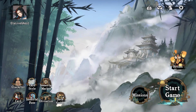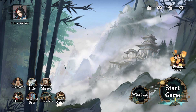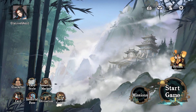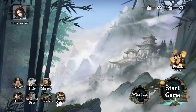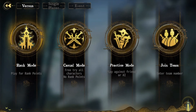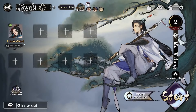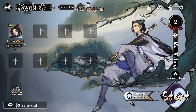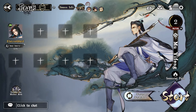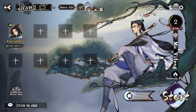Hello everybody and welcome to a game called Yuxiang, the cultivation card game. This is now officially out in version 1 and it's free to play, so it's worth jumping in and trying it out yourself. It comes with a few different elements we're going to look at today — primarily the cultivation mechanic, which is a nice interesting system, and there's also a destiny mechanic which can affect the way you play your deck.